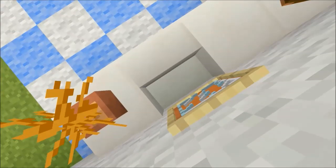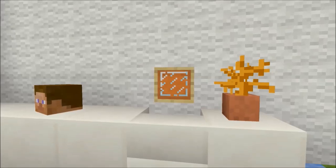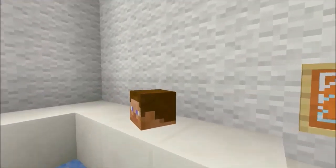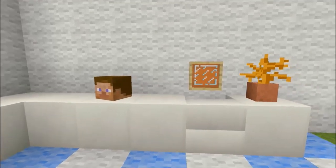For the sink, all you want to do is place a piece of quartz stairs and just turn it around so you've got this small sink area. You can place a piece of glass there to simulate a mirror — that'd be pretty cool. You can also add bushes around the side and place buttons on the sides.